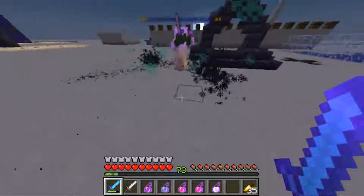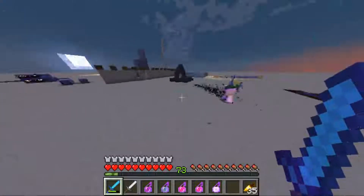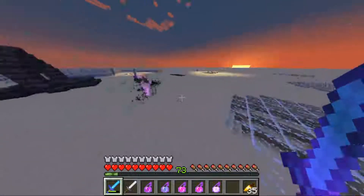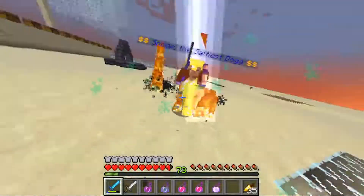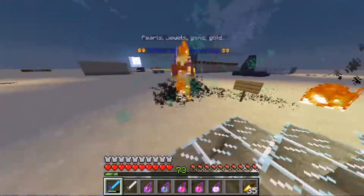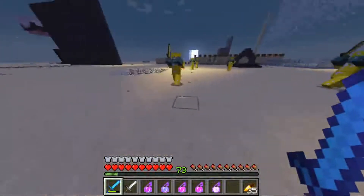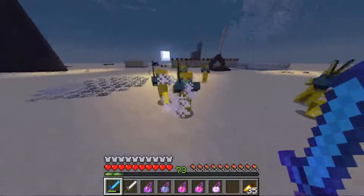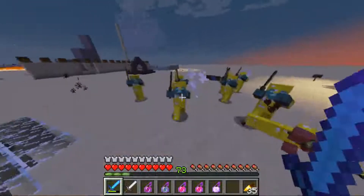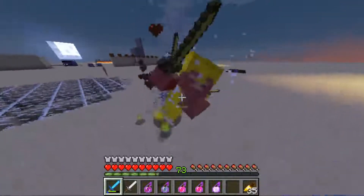Right off the bat, you'll notice the rain clouds have been replaced by thunderclouds, and they do what you think they do — if they touch you, they will spawn a lightning bolt. They can hit Salty too, so that can be very helpful. This phase is basically the same; it's just that they now have a little bit more armor — gold armor instead of leather.